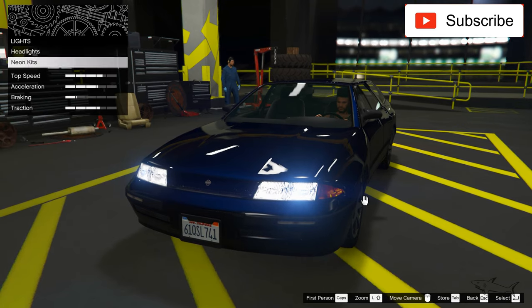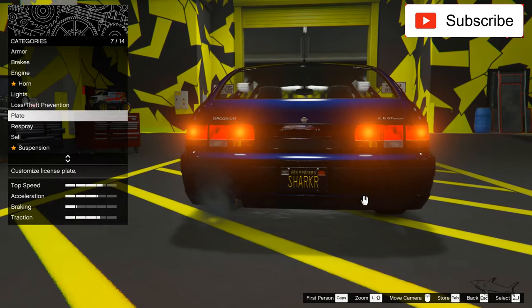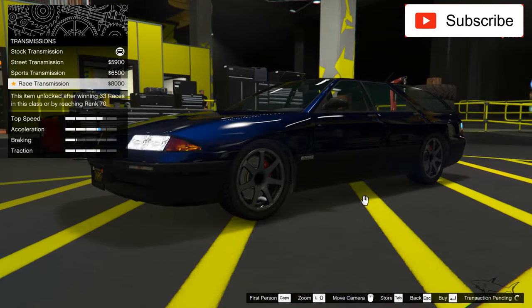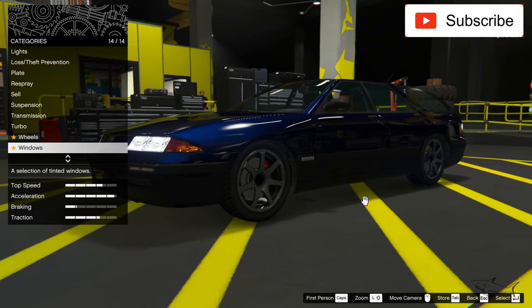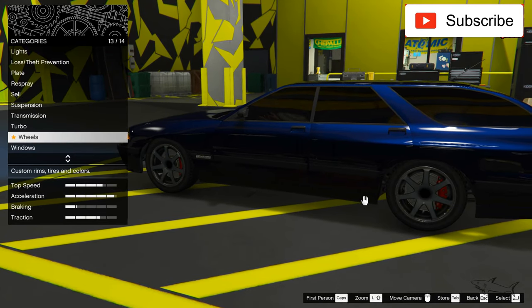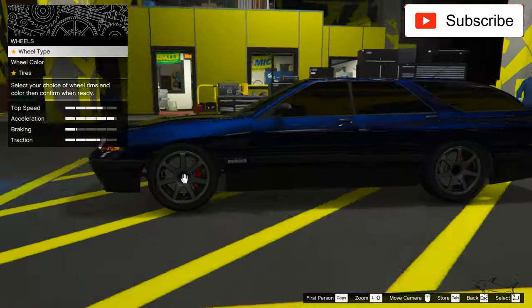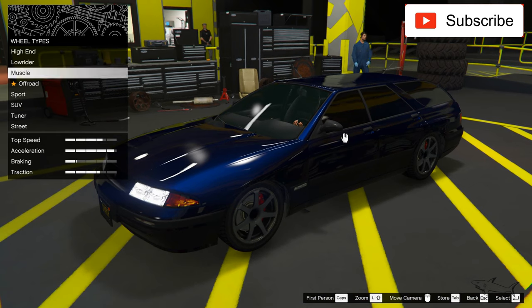Now let's take my plate, best suspension, best transmission, and turbo — because I want to see the best this car can offer. And we already have a better car without the rims yet. As you can see, we already have a nice car with those windows and everything.